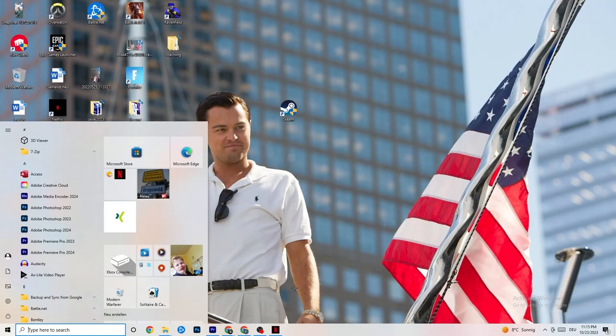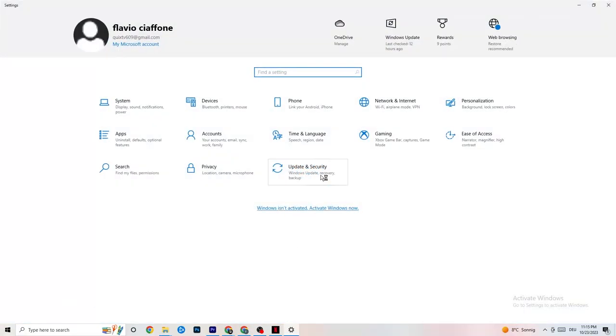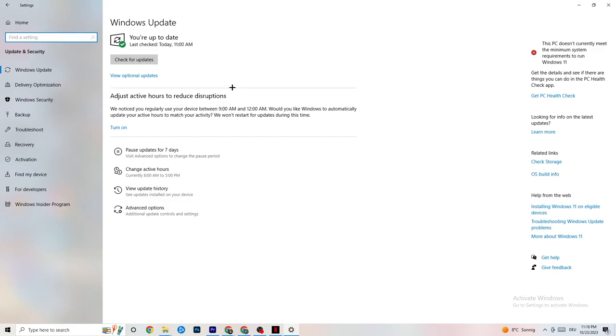Go to Settings and check Windows Update — go to Check for Updates and update every single driver you can currently find on your PC that is outdated. For me it's up to date, but check if you have the latest version of Windows, because sometimes connection issues can depend on things like that.